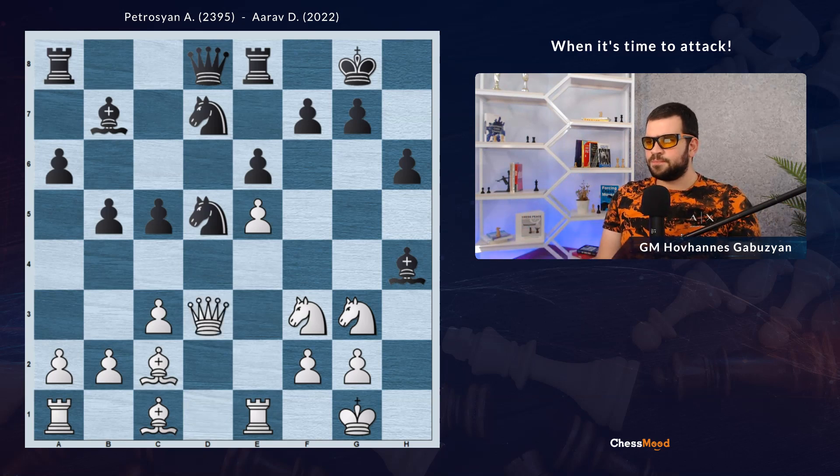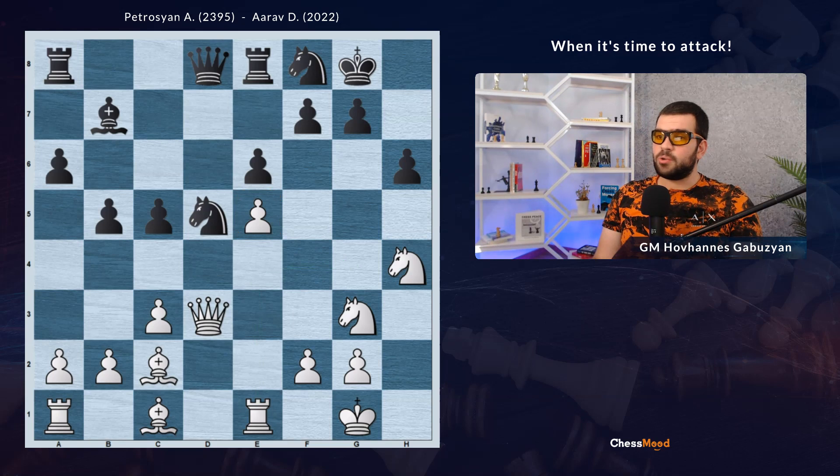Firstly, going Qd3, provoking the Nf8 move. What's the point? The knight on d7 was sometimes attacking on e5, and in some occasions ideas like Re4, Rg4 were not working — the pawn was hanging all the time. Now it's not, so White is good to play. Knight takes, Queen takes, and Re4 just going into the game. No good squares for the Queen on this side of the board. Qd8.